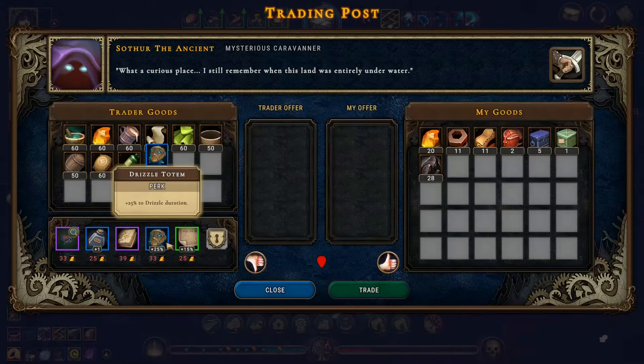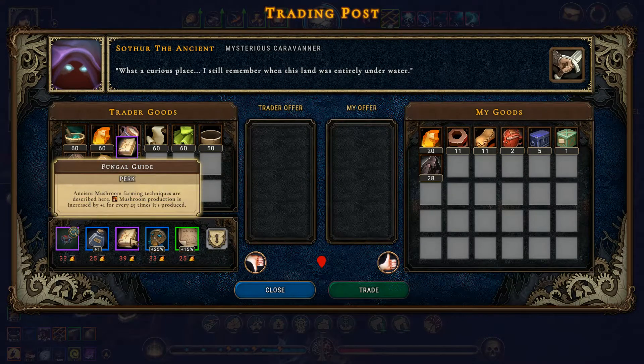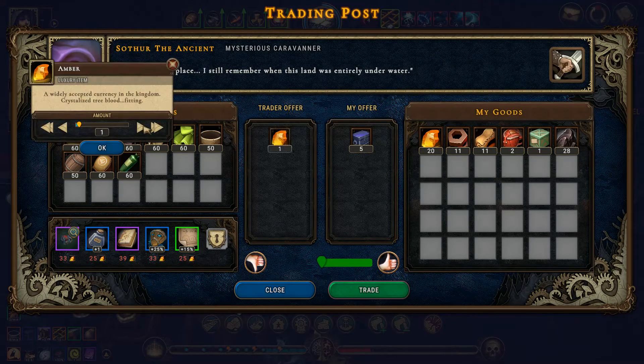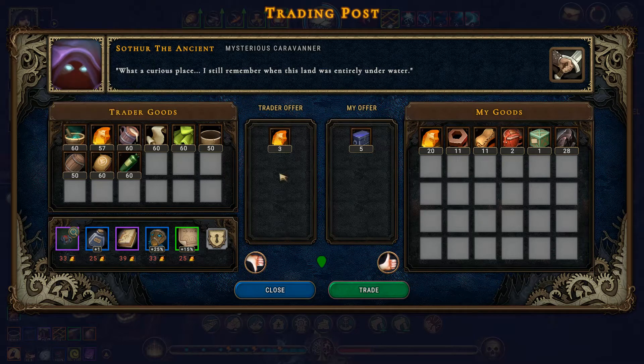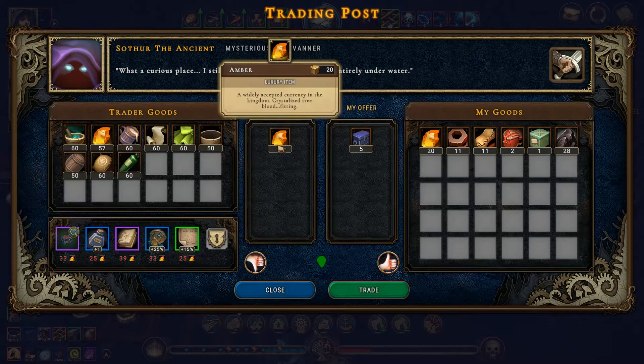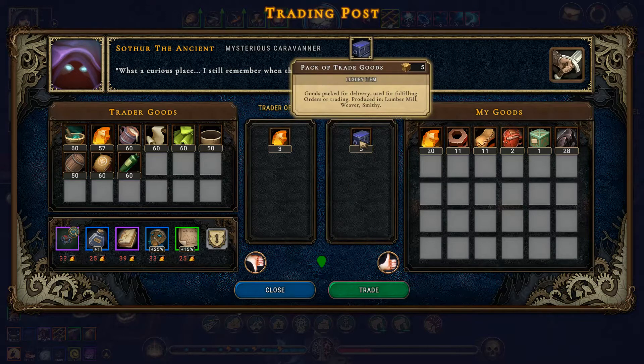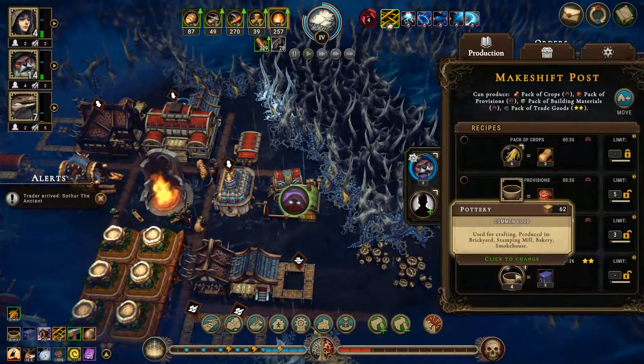What you got for us buddy? These are very nice, I like them very much. Fungal guide — oh my gosh, you have fungal guide! Can I even afford fungal guide? Let's find out — pack of crops, you know what, I really can't sell pack of crops. Pack of trade goods — how much is five pack of trade goods? That's just not good, that's not worth it at all. That is so unbelievably not worth it — five for three amber. Wow.